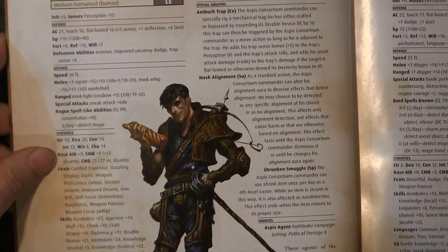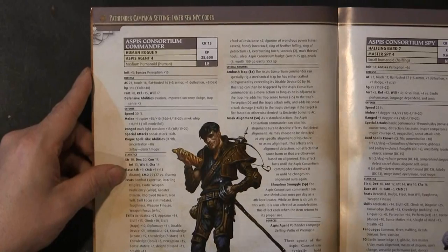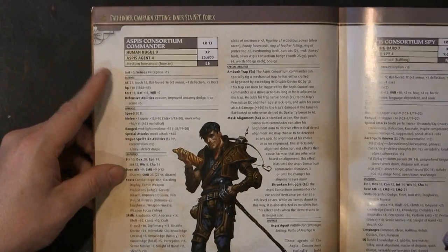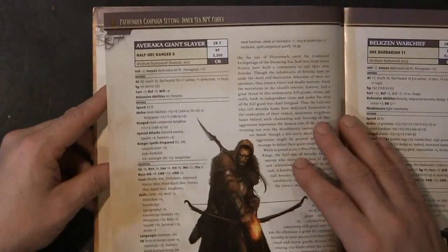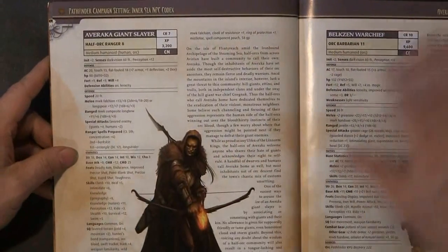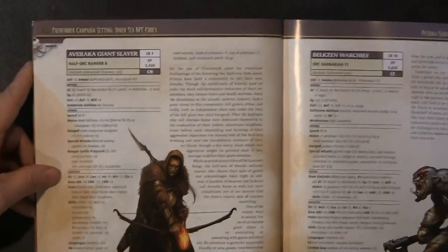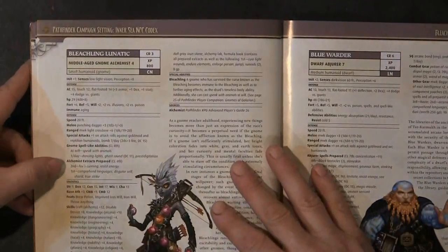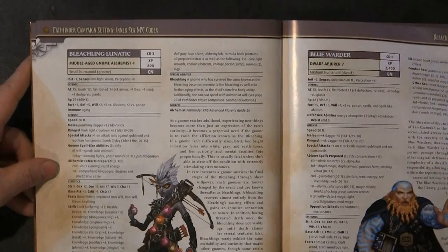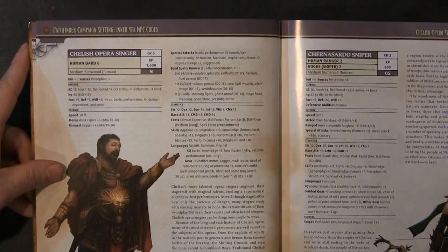There is a lot of stuff in this book and we can't cover it all. You've got the Aspis Consortium Commanders and the Aspis Consortium Spy. We're going to flip through here and hit on the ones that kind of struck my fancy. We're just going to flip through and keep going.